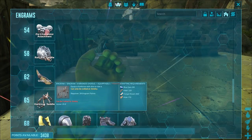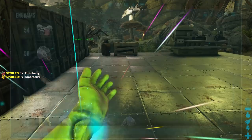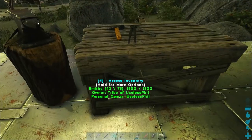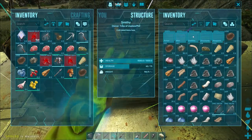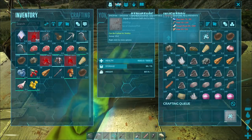In order to manufacture the saddle, you're going to need 80 blue crystal, 225 fiber, 200 fungal wood, and 170 hide. You manufacture it in the Smithy by going to the Saddles tab and clicking on the Carcanos saddle engram.